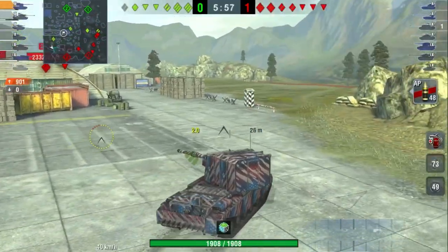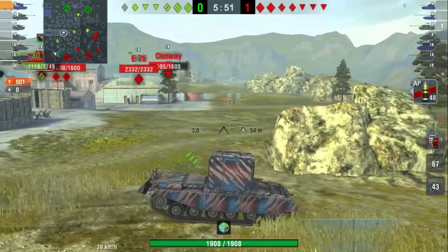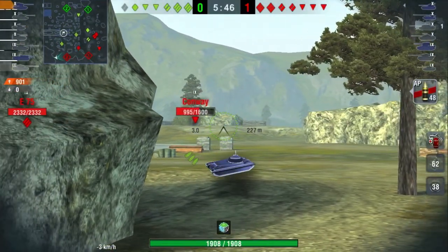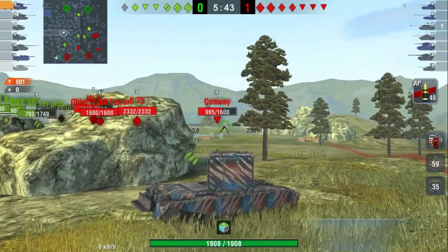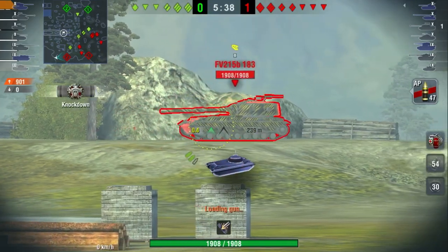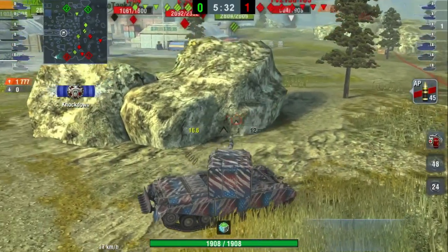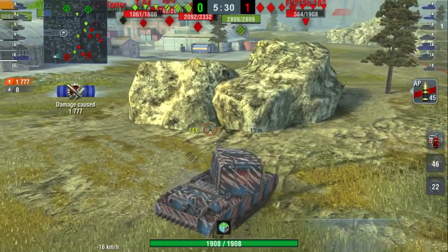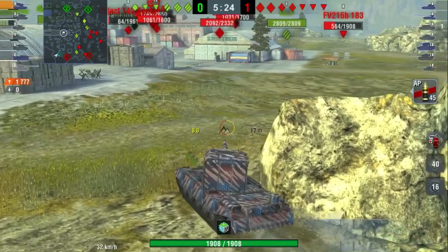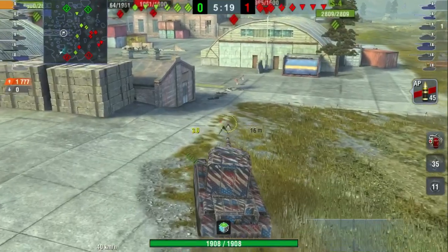Now I know where the enemy team is, which means I'm free to push right into the enemy spawn — but I'm not going to YOLO into the open. I'm going to hug the edge of the map because I don't want to get spotted by their TDs, but I want to catch them off guard. I sit by this rock because it's great solid cover I can pull back behind once I shoot. My first shot doesn't hit, but I aim for a track shot with the second shot and get him stuck in place again — he has no more repair kits, the IS-4 finishes him off. Just like that, we have complete map control: control of their spawn, control of the middle, and control of our spawn.